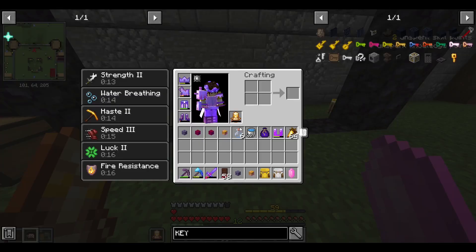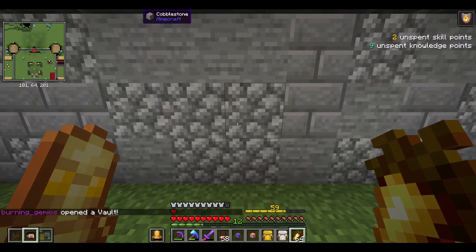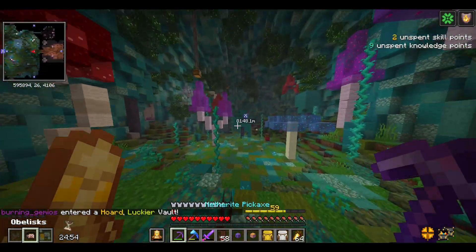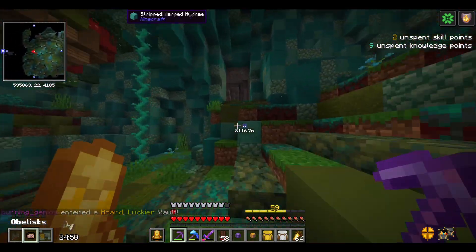Now let's introduce the straight random vault. Hopefully we get some good modifiers - maybe a gilded or horde would be nice. I'm not going to complain about that at all. I'll be able to insta-break the chests, so I'll just show me breaking a couple on camera.